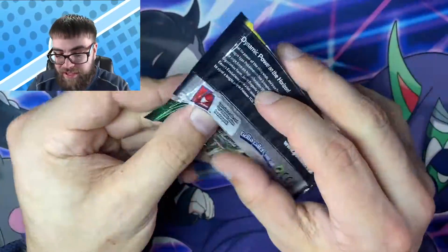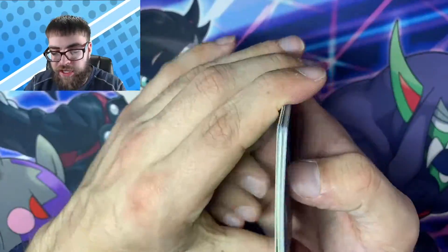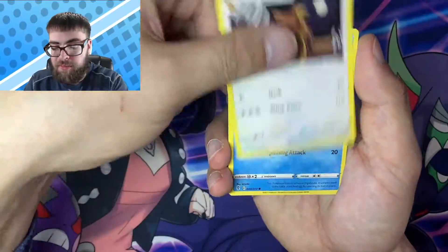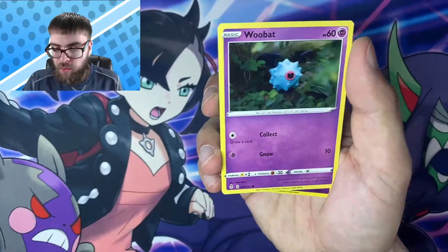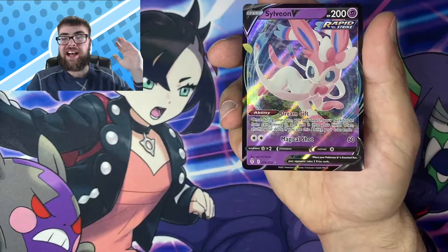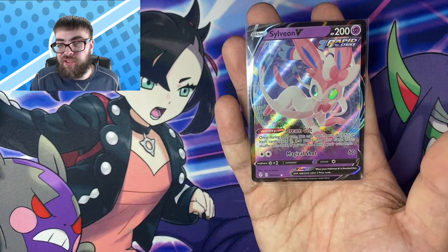Let's start off with the Rayquaza pack. The cards I'm looking for in Evolving Skies — you could probably guess — the alternate art Umbreon V and VMAX, and the Rayquaza V and VMAX alternate art. Those cards are probably some of my favorite Pokemon cards of all time, absolutely insane artworks. We got Bagon, Wubat, a Reverse Blubaby, and a Sylveon V to start things off. Let's go — that's how you start an ETB.